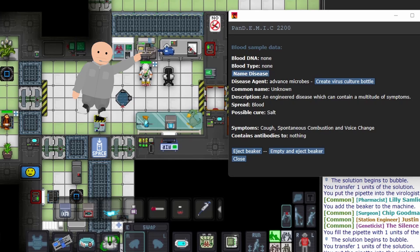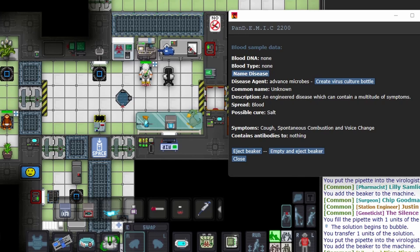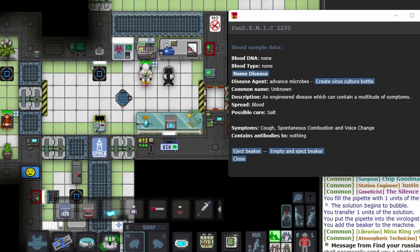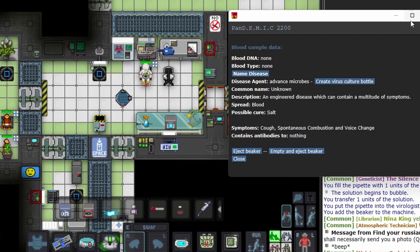The next machine you'll be using is the Pandemic 2200 — don't ask me what the acronym means. This is the main machine you'll be using as a virologist. You place the beaker containing your virus or a blood sample, and a new screen will show up with some buttons for you to mess with. A release form will be a paper that has information about your virus on it, such as symptoms, transmission vector, and other details.